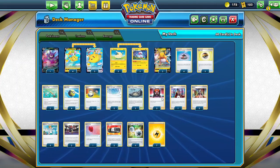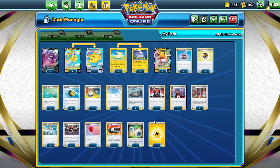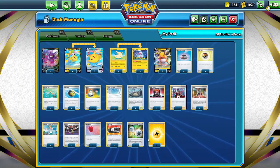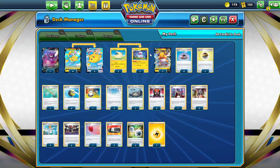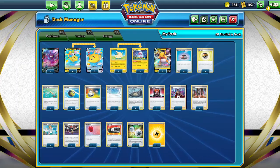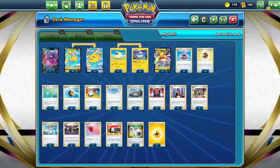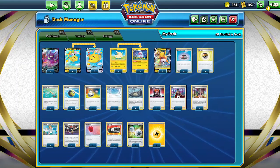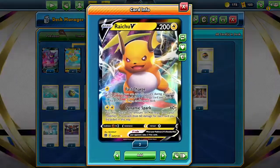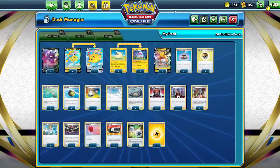Maybe the one thing I'd change would be to up Boss's Orders to four. Maybe adjust the energy to eight Lightning and three Double Turbo. And probably drop the Flying Pikachu line from four-three down to three-two, then up the Raichu line to four, just because Dynamic Spark is such an awesome attack. And that is the list everybody.